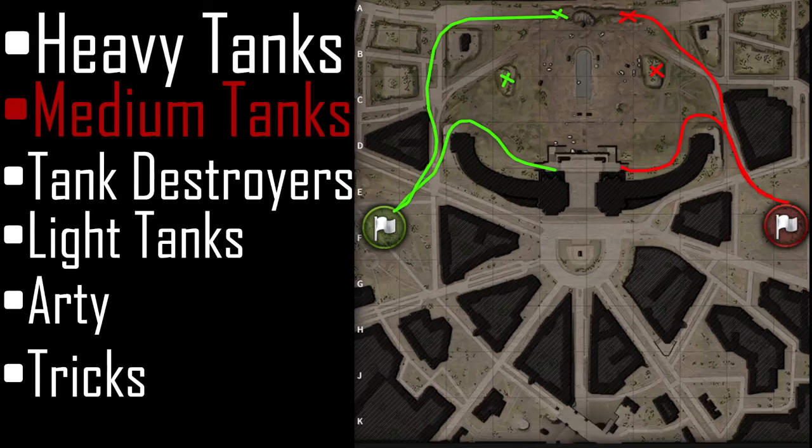Now what about paper medium tanks that don't have any armor, or sniper tanks in general? We're going to talk about medium tanks and tank destroyers that don't have any armor — both are very similar on this map. Tank destroyers and medium tanks without armor tend to share the same positions and play mostly the same, especially initial positions.